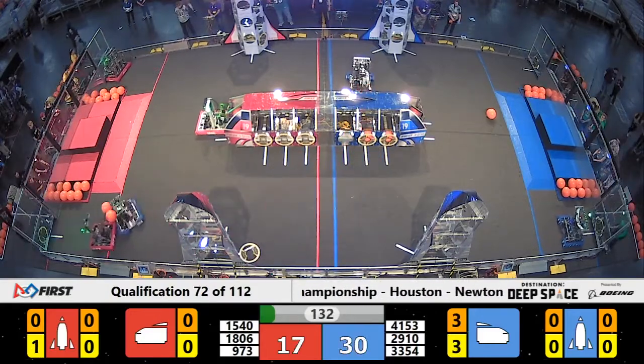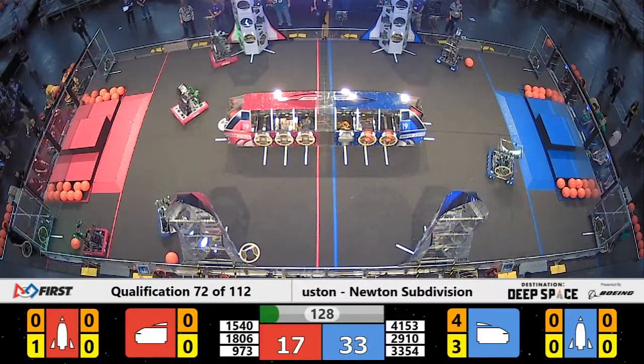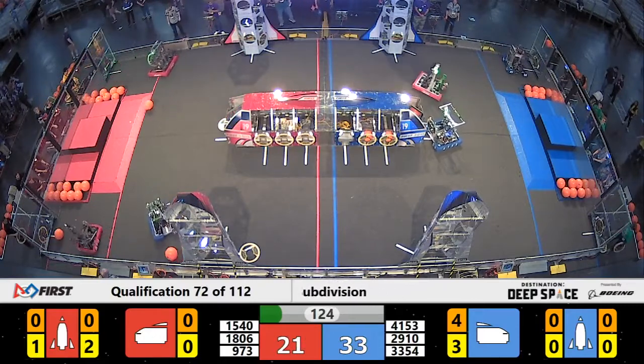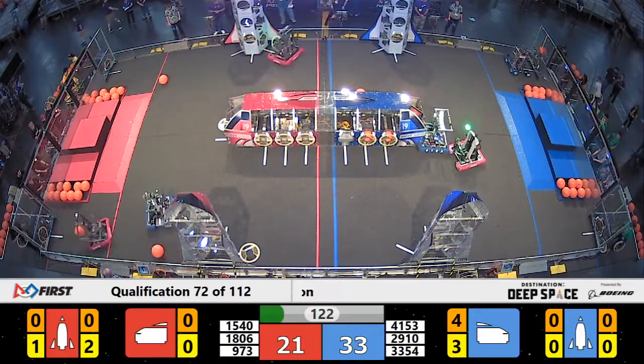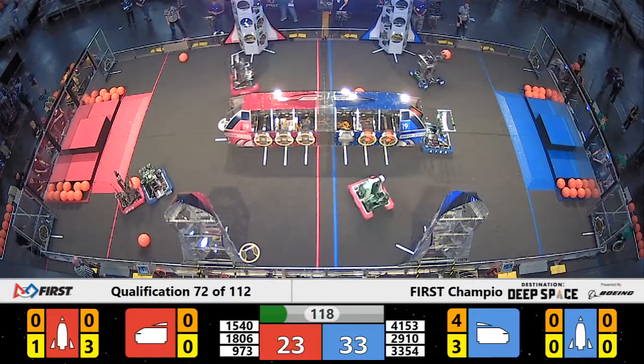Greybots drop the hatch, Jack and the Bot does not. 33-21 is your score. Jack and the Bot setting up a defensive posture for Greybots.